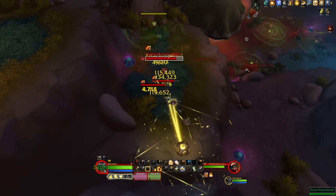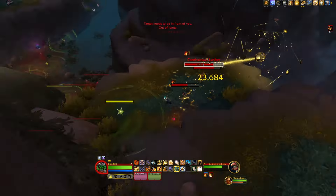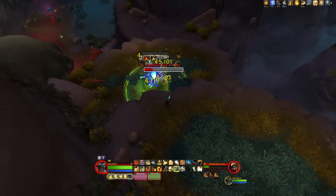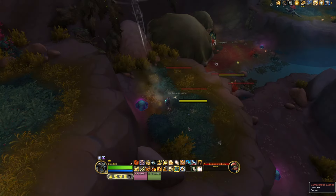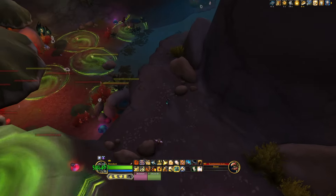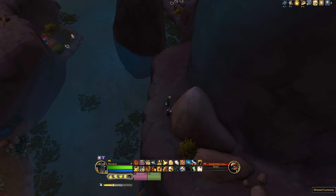You can see what I do here with the spores again — aggro all the mobs into the spores, get the spores to explode, then use the mushroom to jump up on the platform. You can do this either way: jumping down or jumping up to avoid the explosion. The reason I'm doing it that way is the mobs are chasing me and run into the wall — it's a stopping point that gets them all to one location, making it really easy to blow up the spores on them.